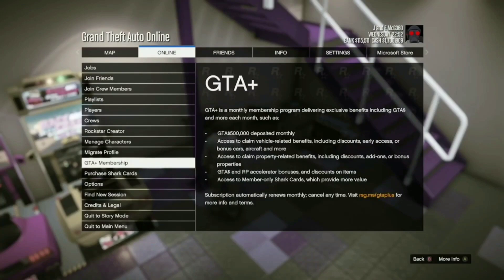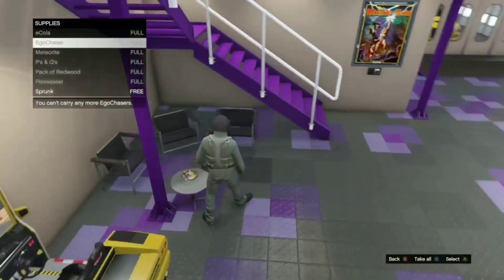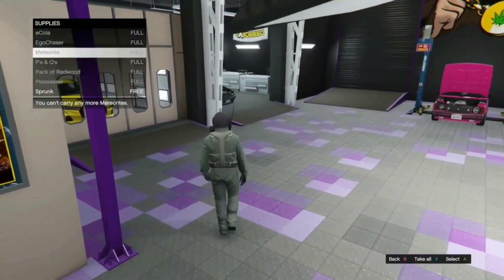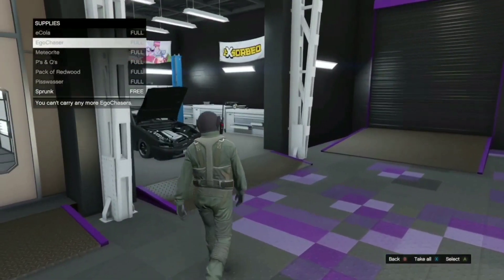Once you see Quick Join and Play grayed out, that's perfect. To unfreeze yourself, go to GTA Plus Membership and bring up that menu — and as you can see, I'm walking with the menu open. That's how you unfreeze yourself.